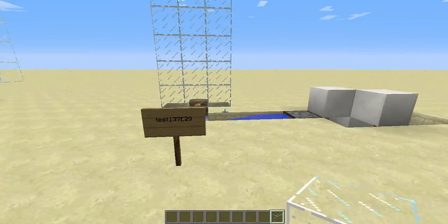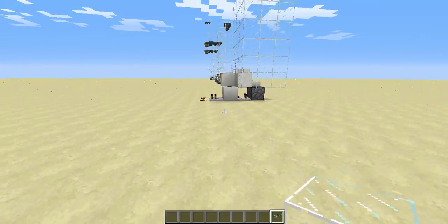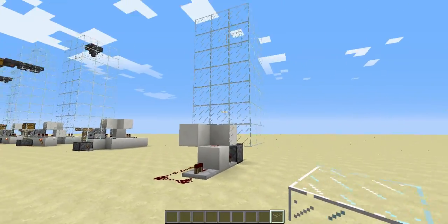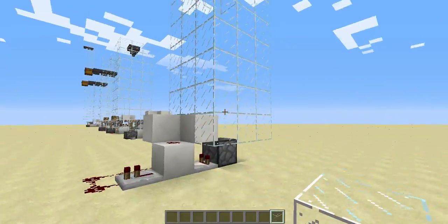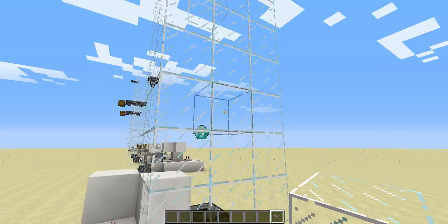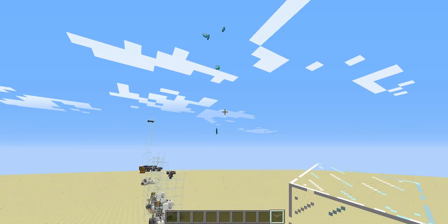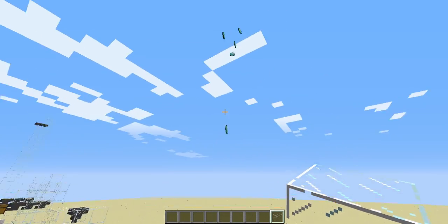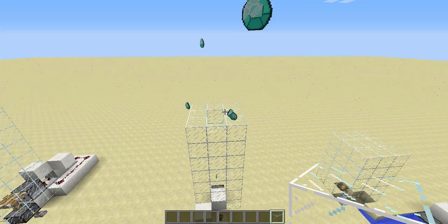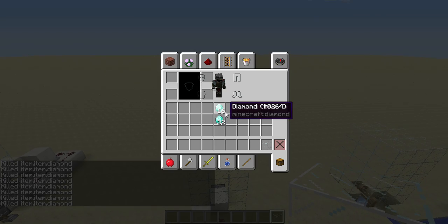I don't really understand it, but unfortunately that happened. I got to know this in Exumaboy's video, in which he showed this design. I don't know if it was his idea. It's actually an item fountain, and I tried working with it, like using hoppers to collect the items, but it didn't work out.